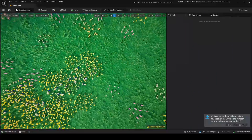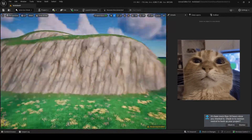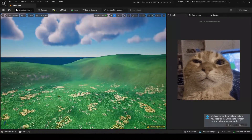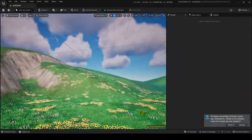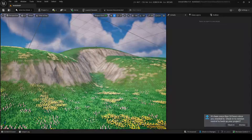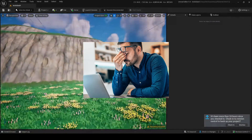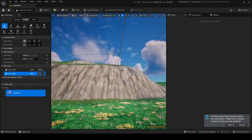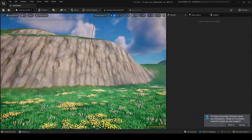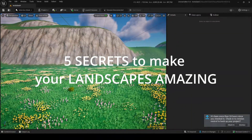Do you ever try to make a landscape and spend like 20 minutes going around the tools and eventually end up with little mountains that look kind of boring? You're probably wondering what you're doing wrong. Then you spend another 20 hours messing around with all these noise tools and still can't do anything. Well, I'll tell you what you're doing wrong in these five tips.